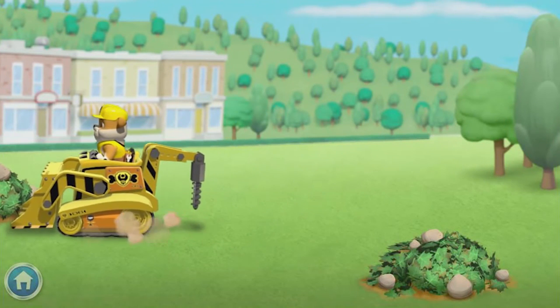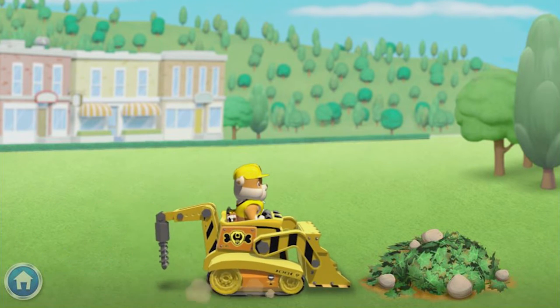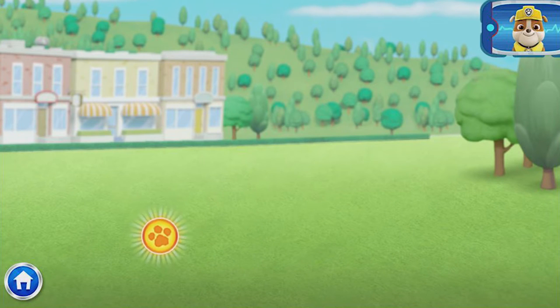To clear the area, click on my digger and drag it along the arrow. Great job! Now we need to go the other way to keep it all clear. Let's get building!